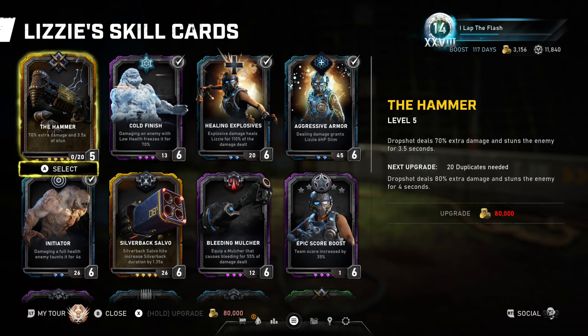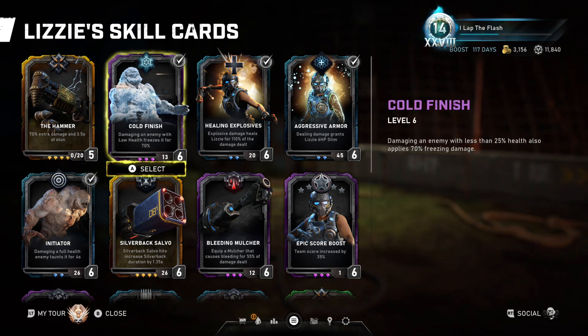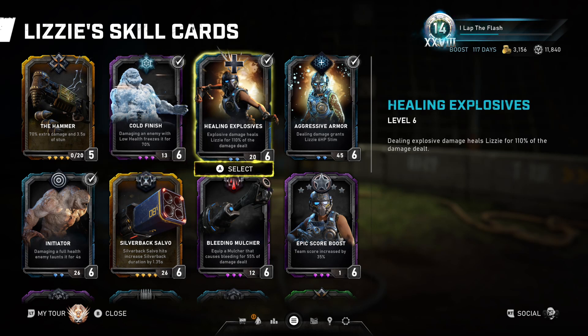Now I'll be going into the cards for all new players. First, we have the Hammer, which deals extra damage and stuns enemies with the Dropshot — a nice card, especially since she starts with the Dropshot. Next up, we have Cold Finish, another excellent card: damaging an enemy with less than 25% health also applies freezing damage, turning them into a silent, frozen enemy, and with enough damage, makes them burst into icicles.